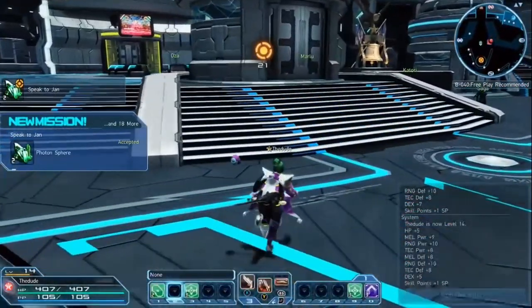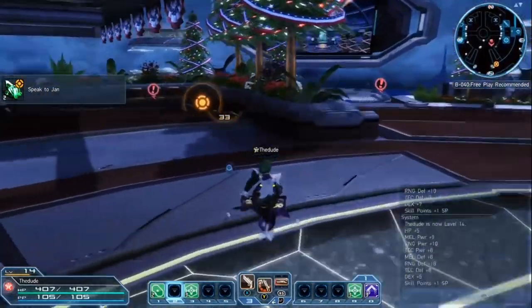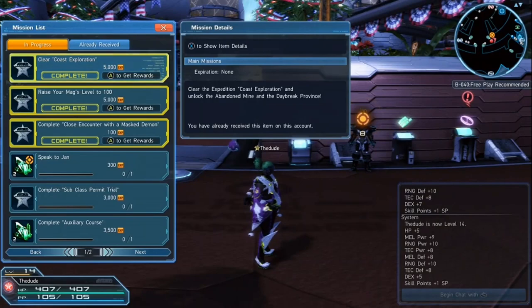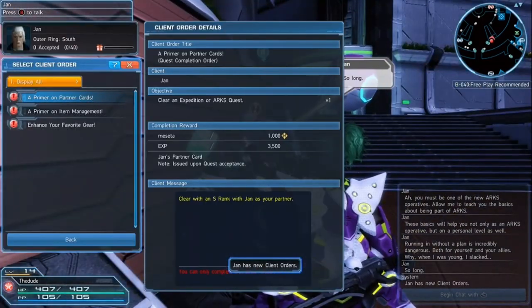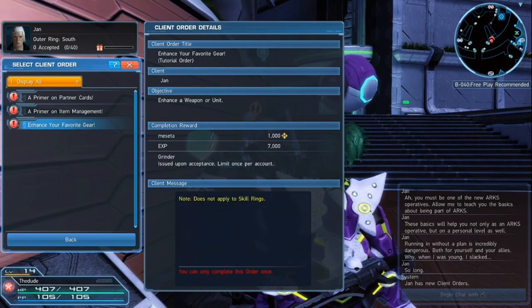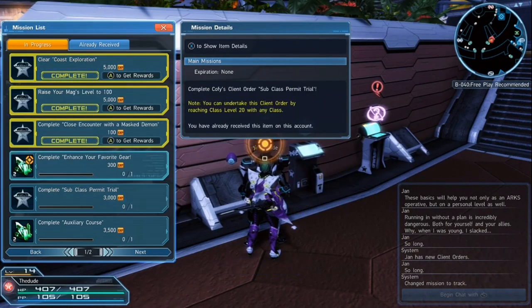The next person you're going to want to talk to — if you want to take a break from expeditions — is Jan over here. You can actually marker him: if you click on the mission you haven't completed yet, you can mark wherever you want to go, making it easier to find the person you're looking for. For Jan, you're going to want to do all the enhancement missions and go through them to clear them out. They're part of the main story, so you want to enhance and do the Auxiliary Course.